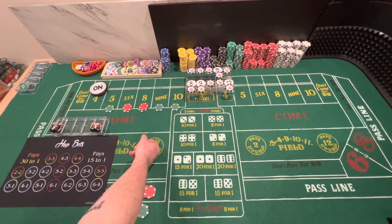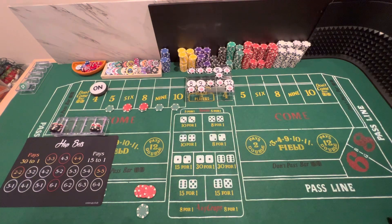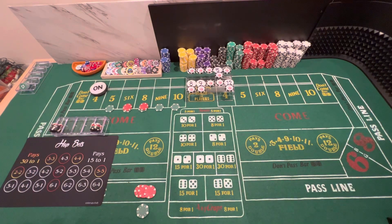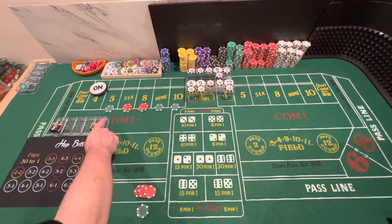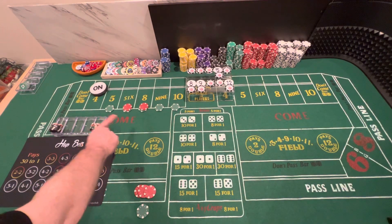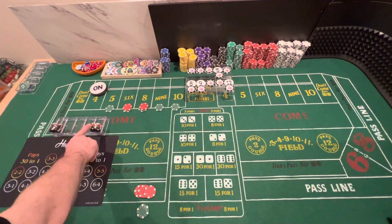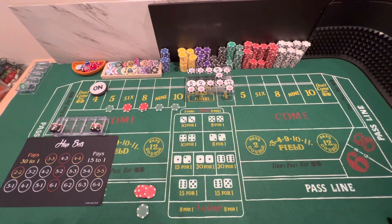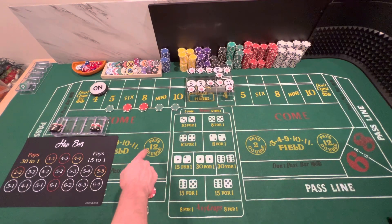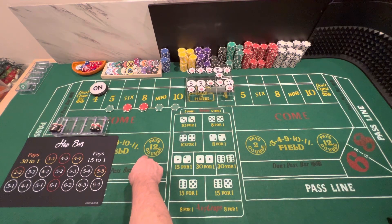So then we played, we won back our initial bankroll, which is now locked up — $706 out of sight, out of mind. We now have a new bankroll which includes $160, excluding the pass line, $160 on the table. That's our table profit, and we have $337 bet profit. Our new goal is to go from $160 on the table to $640 — so it's a four times goal.